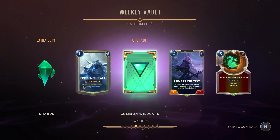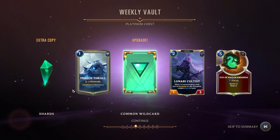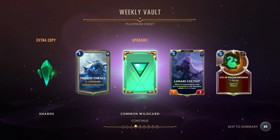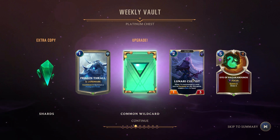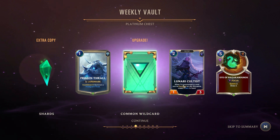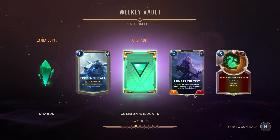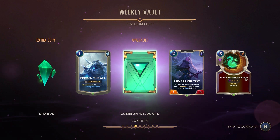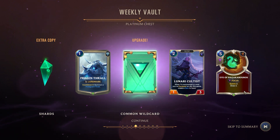Landmarks — you play it and then every round it counts down, and then it does something. This one after nine turns summons a Frost Guard Thrall, which I'd imagine is probably pretty strong if you have to wait nine turns. When summoned or once you equip an ally, create a gem in hand — I'm not sure exactly how that would work, but that sounds interesting. Typically you can mouse over these keywords to learn more. Spawn two, draw two, Eye of the Nagakaboris — that's a tough one.